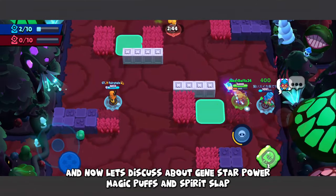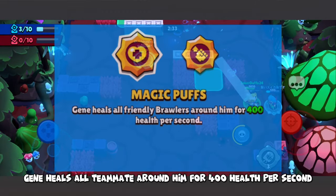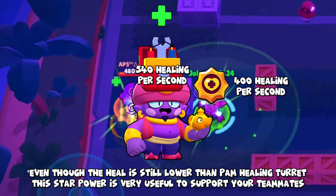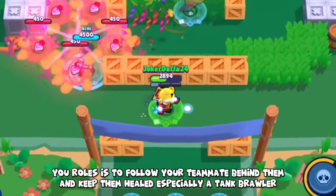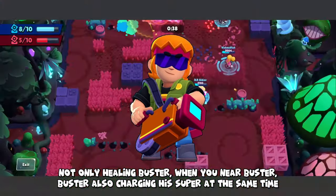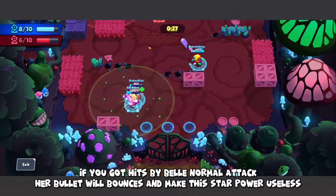Jean's first star power is Magic Bug. Jean heals all allies around him for 400 health per second, turning Jean into a walking healing turret. Even though the heal is lower than a healing turret, this star power is very useful to support your teammates. Your role is to follow your teammates and keep them healed, especially tank brawlers. The most efficient use is to team up with Buster — not only do you heal Buster, but being near him also charges his super at the same time. The main counter is Belle or any enemy with splash area damage, as her bullets will bounce and make this star power useless.